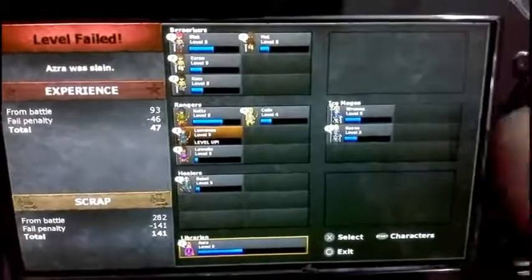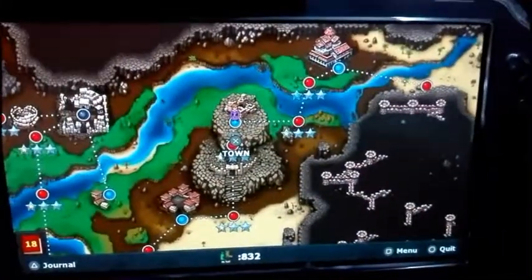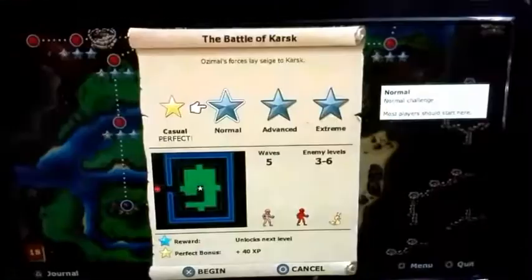Let's go to another level. This is your character screen. You can equip armor and swords for your character. Let's go, for example, for this battle here.